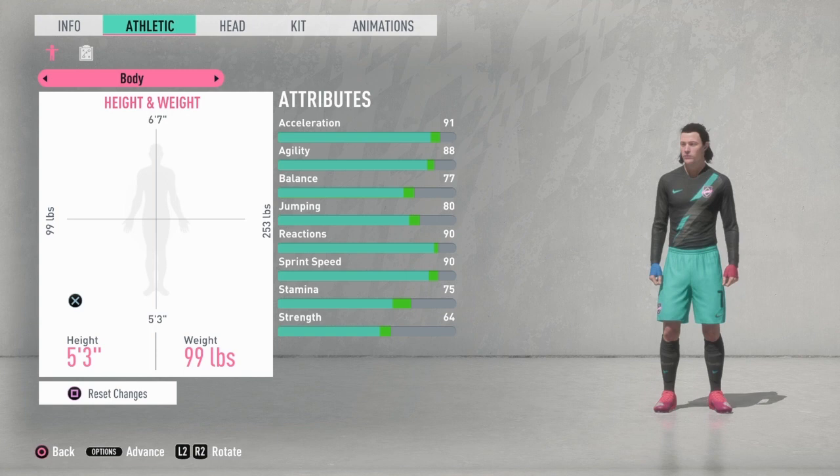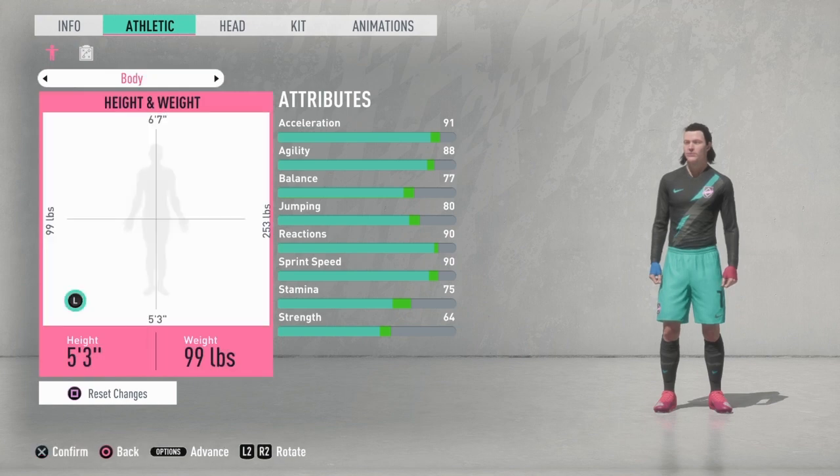This build has five-star weak foot and five-star skill moves, but it's not 5'3", 99 pounds. As in, he's so weak he gets knocked off the ball easily. I know his stats are in the 90s — like, oh my god, it's so amazing — but it's not like that in the actual game. You can get easily manhandled off the ball in the actual game with this build. So listen to me closely.